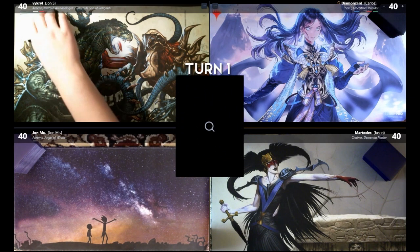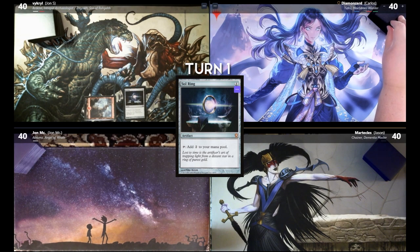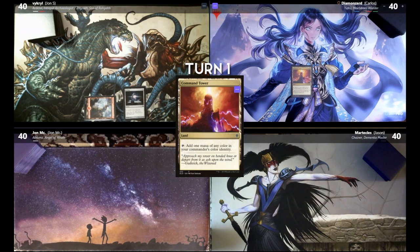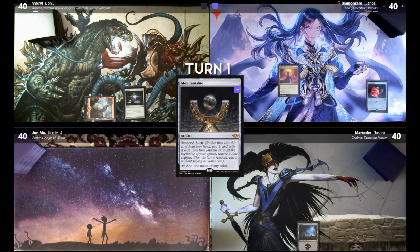Don't hate me. Sol Ring, here it comes. Mountain, Sol Ring, go ahead. Draw for turn. I will play Command Tower. I will play Mox Tantalite Suspended. Pass turn. Draw, Swamp, and I'll pass turn.